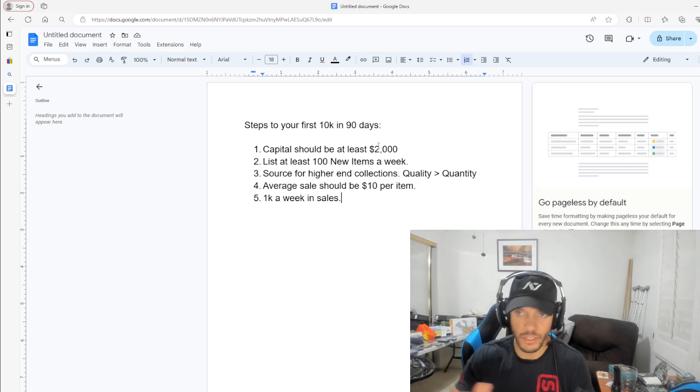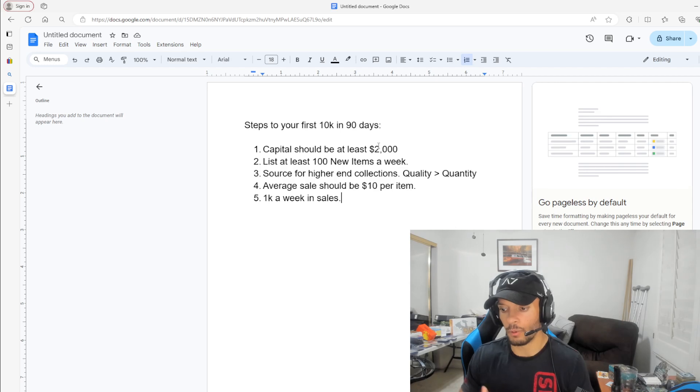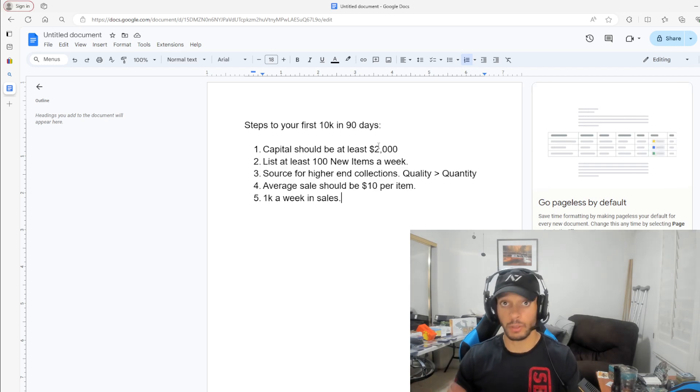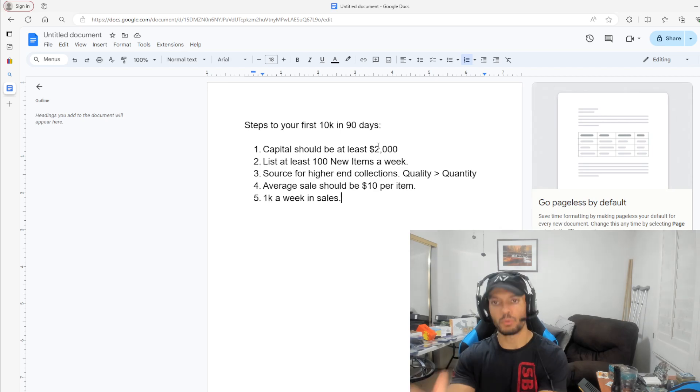Whatever you're willing to budget every single week, you should be able to get it back every seven days. eBay pays you out every seven days, though it can be quicker — some people do three days, some daily. I do mine weekly because I like getting a big chunk of money back. When you're doing this full-time, daily payouts give you more liquidity funneling through your entire operation.